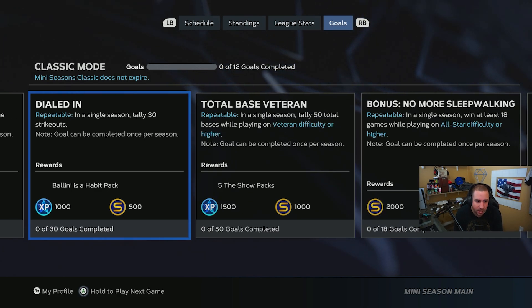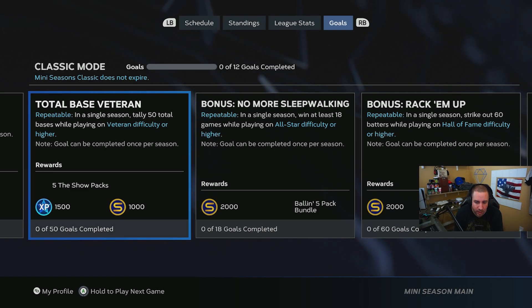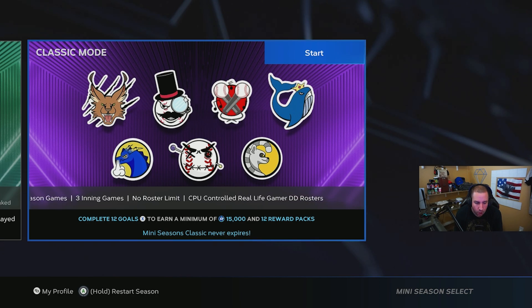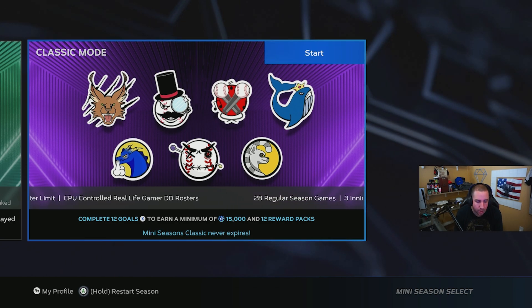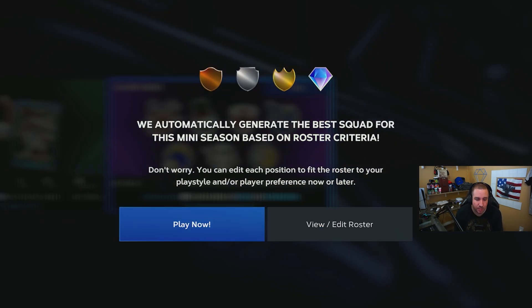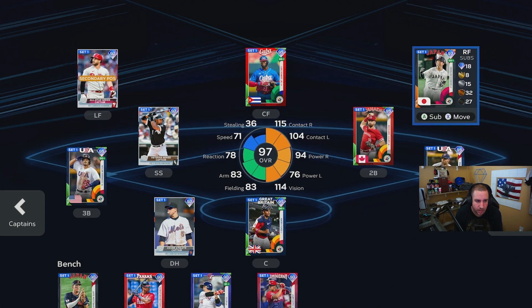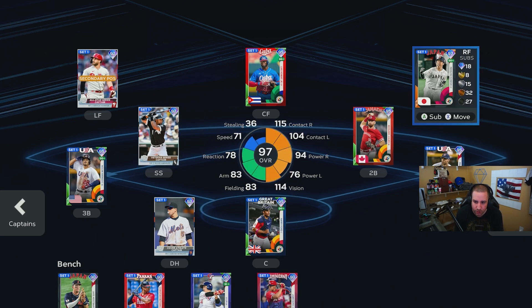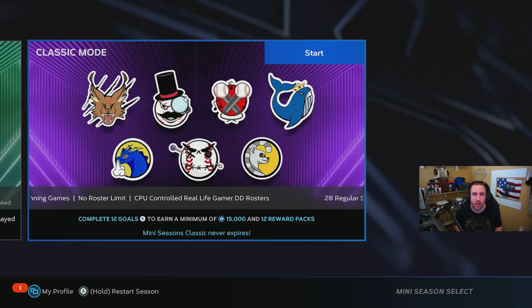As you can see, it is repeatable — it says 'in a single season,' so once you complete this you start your Mini Season over. To do that, you come back to your main menu, hold A on Xbox or hold X on PlayStation, and it restarts the season so you can do it again. We're going to be doing this today. I don't even know what my roster looks like — it probably doesn't matter. Maybe I should put some of my mission guys in here.